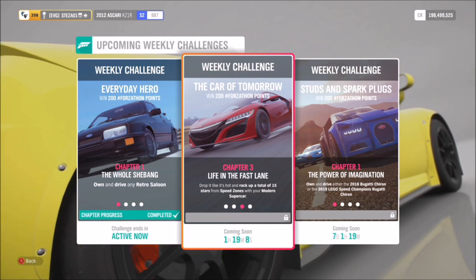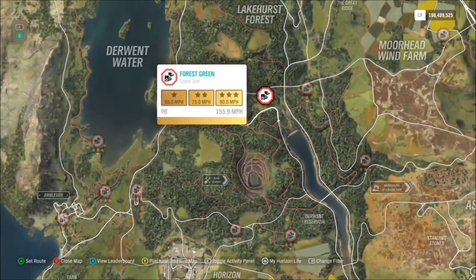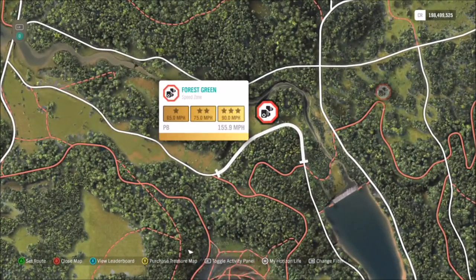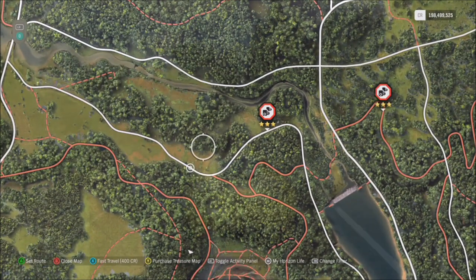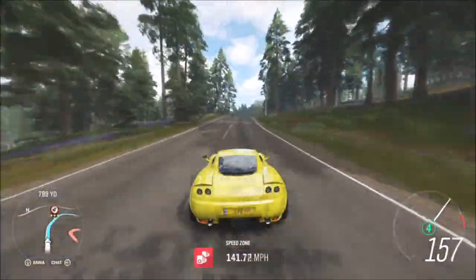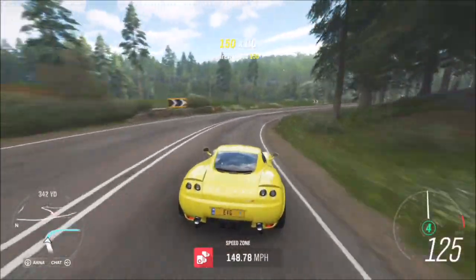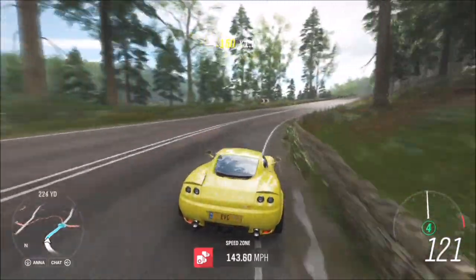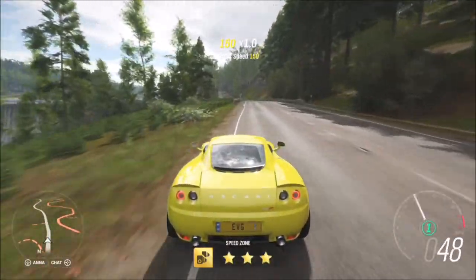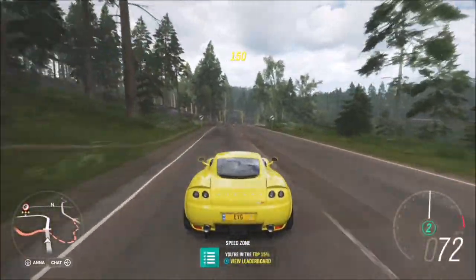The next challenge wants you to rack up a total of 15 stars from speed zones. Filter your map to show speed zones, and the one I recommend as usual is Forest Green — three stars there is only 90 mph, which is incredibly easy. You just need to be in a modern supercar. All you have to do is get three stars on five runs using this speed zone.